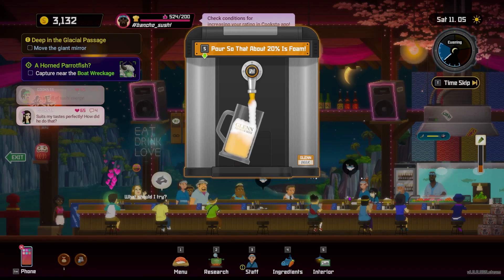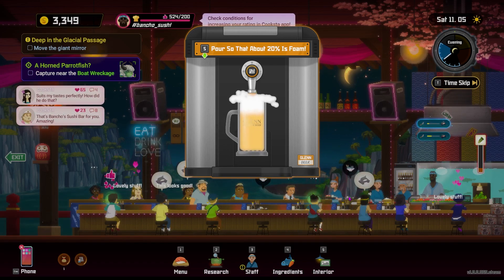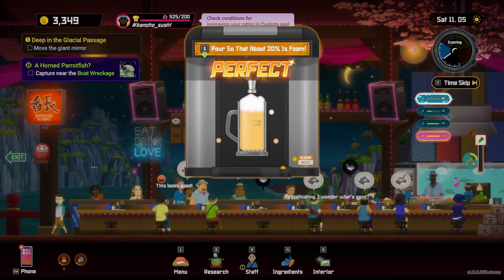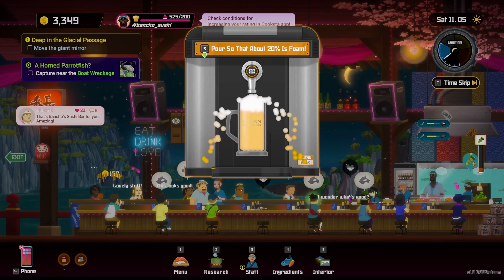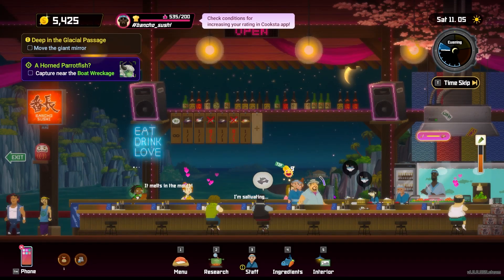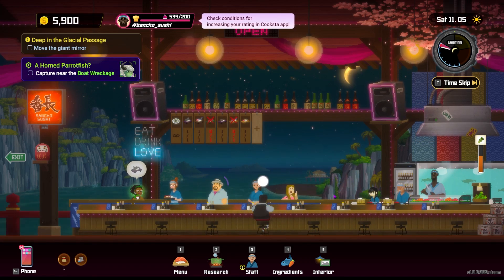Beer is a little more complicated because the foam can get absolutely ridiculous if you pour it too fast. My recommendation for the perfect beer pour is to tap the pour button repeatedly in succession instead of holding it down. This controls the amount of foam created — holding it down just produces foam in mass quantities, but tapping over and over creates less foam and makes it much easier to get the perfect pour. The game requires 20% or less foam, and light taps on the pour button seem to be the best method to achieve that every single time.